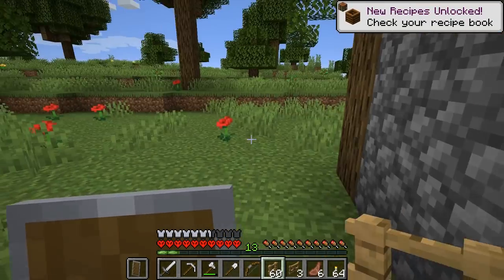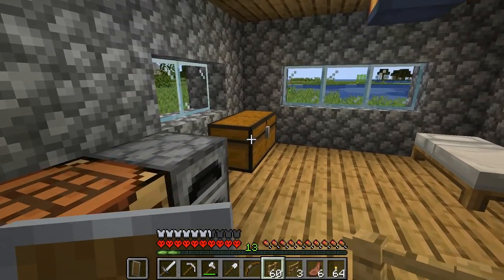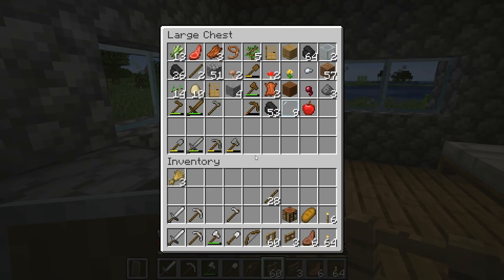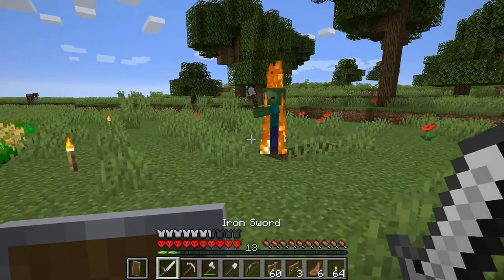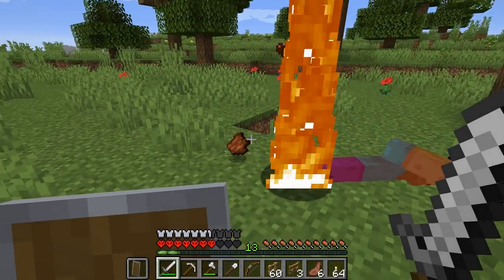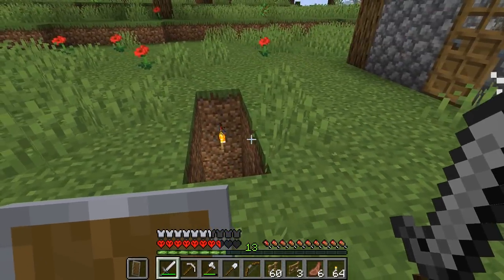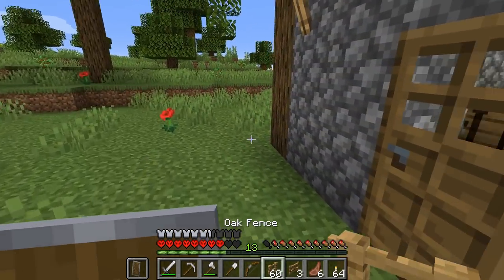The problem with the fencing, of course, is that I don't actually have something that I can move water with. I don't have enough iron for that, but I can certainly fence off the animals. That's a zombie! Hello! You brought me a present - that present happens to be a shovel. And you also brought me some damage. I'm not happy for the damage, that's for sure.